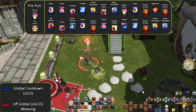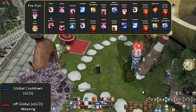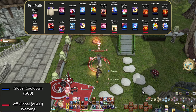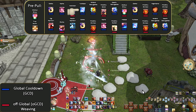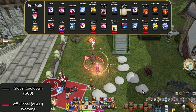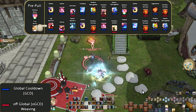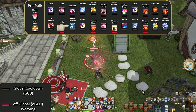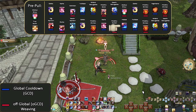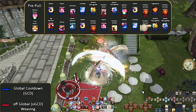Let's karaoke this final opener. Pre-pull: Meikyo Shisui, True North, Gekko, Kasha, Ikishoten, Yukikaze, Midare Setsugeka, Hisatsu Senei, Kaeshi Setsugeka, Meikyo Shisui, Gekko, Hisatsu Shinten, Higenbana, Hisatsu Shinten, Ogi Namakiri, Shoha, Kaeshi Namakiri, Gekko, Hisatsu Shinten, Kasha, Hisatsu Gyoten, Hakaze, Yukikaze, Hisatsu Shinten, Midare Setsugeka, Kaeshi Setsugeka.